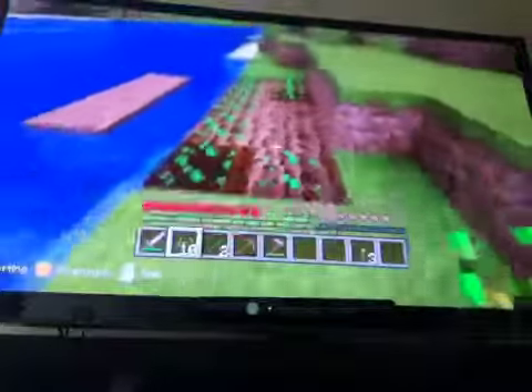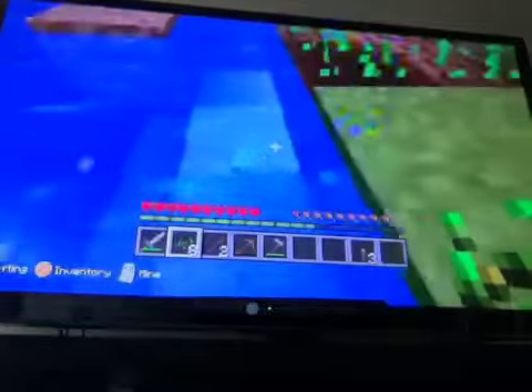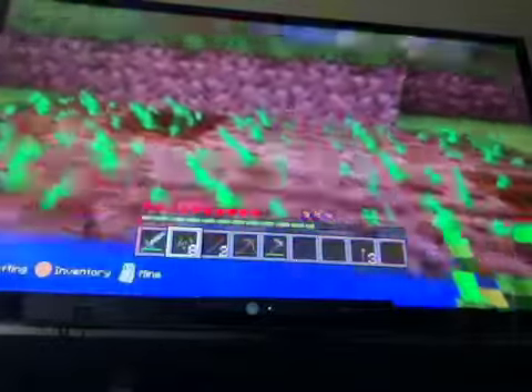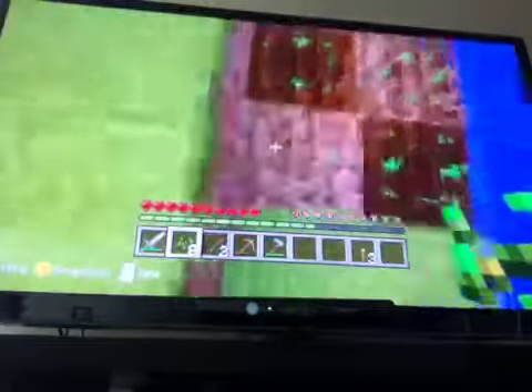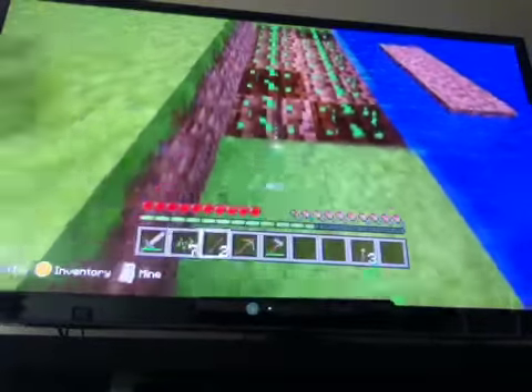The seeds will grow now. Also, since it's near water, the soil will become a different color and it'll grow faster. Do not walk on the crops — if you stand on the crops they go flat and the seeds disappear, so you don't want to walk on the crops.